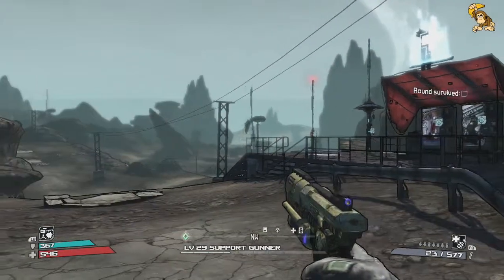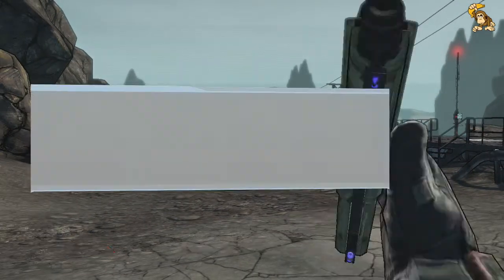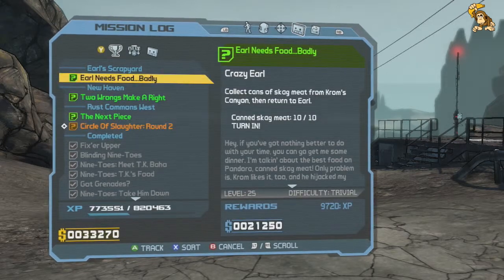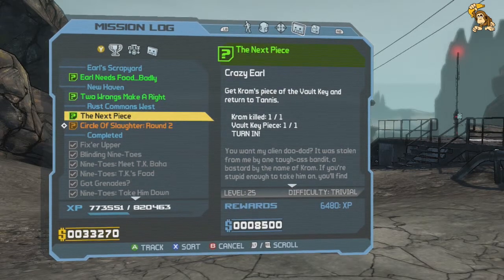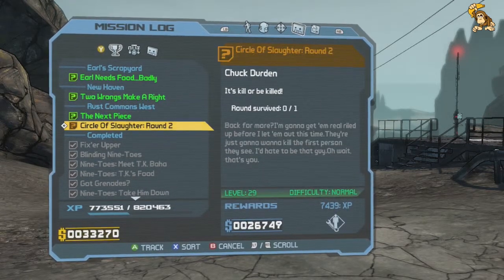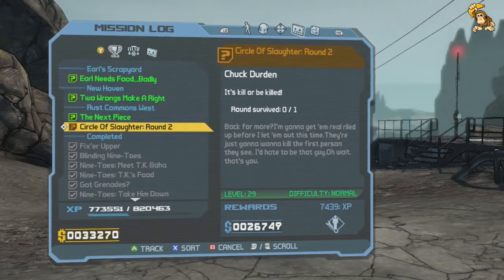Hi guys, GunChimp here and welcome back to the Borderlands. In the last episode we were just making our way back from Krom's Canyon as we've completed quite a lot of quests now. We need to go see Crazy Earl to hand one in. Tannis wants us to also turn in the vault key that we got from Krom once we defeated him. But she made a remark that I couldn't be bothered with, so we're going to do the Circle of Slaughter to clean out all the missions we have currently outstanding.